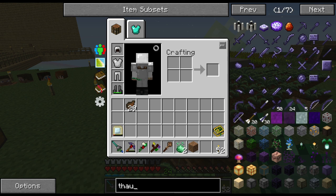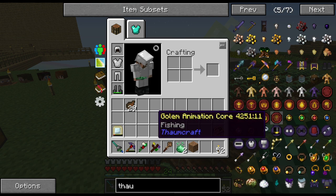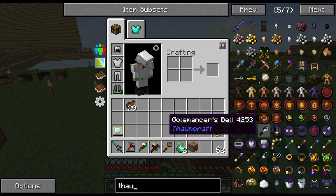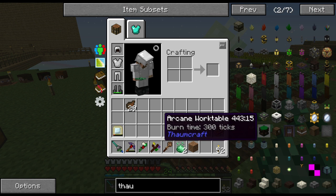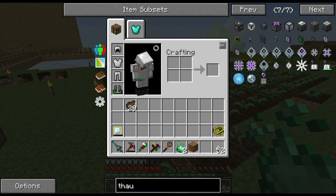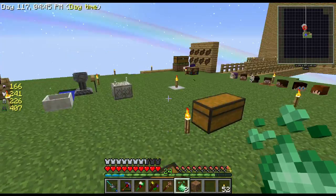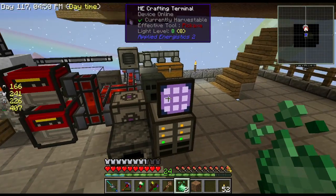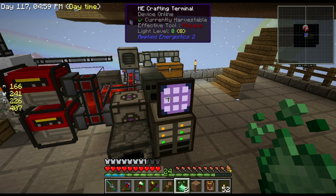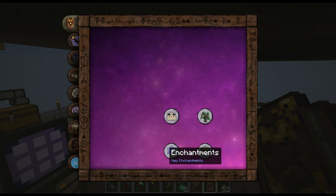The first thing we need is a Thaumonomicon. I believe it's like a bookshelf which we should be able to make — I think I've collected leather. Where's the book, the thing I need to get started? I'm pretty sure it's a bookshelf and a wand or something. Going down into my crafting area — I have a Thaumonomicon already! Okay, I have one, sweet.